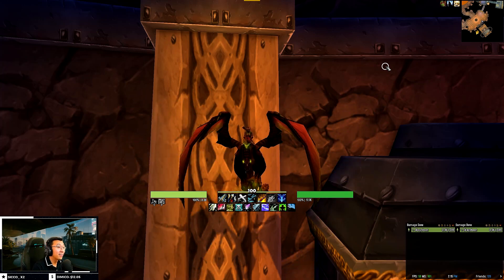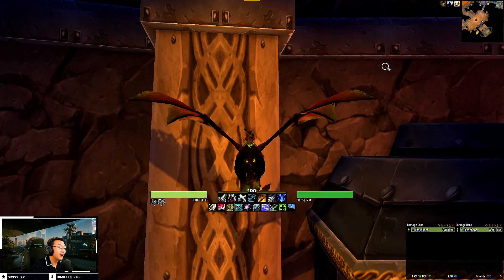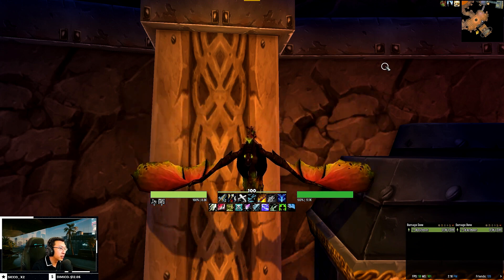Hello everyone, today I'm releasing my new Hunter UI and Weak Auras pack covering all three specs: Beast Mastery, Marksmanship and Survival Hunters. All my user interfaces are entirely free, so you can proceed to download them from my website — link in the description below. In the links below you will also find two videos.